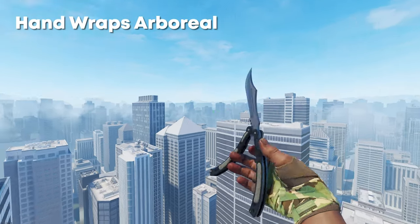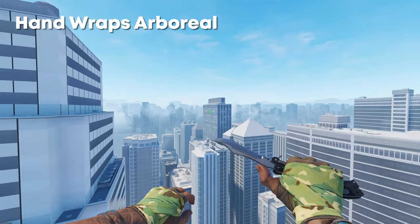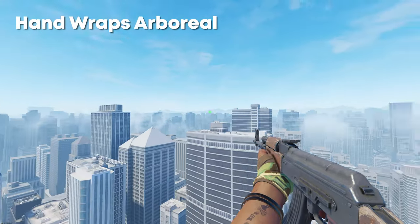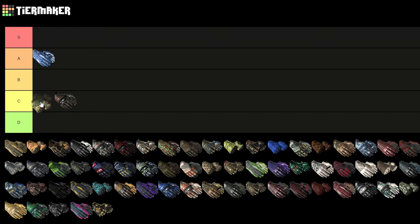Next up we have the Handwraps Arboreal, which kind of fit more of a theme of handwraps in my opinion. The colors aren't amazing, though — with the default, it's not too bad. I would put these in maybe top of C tier.